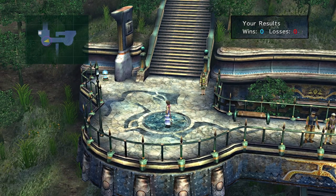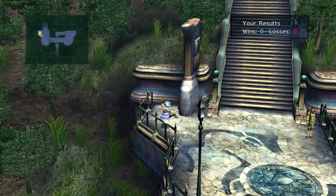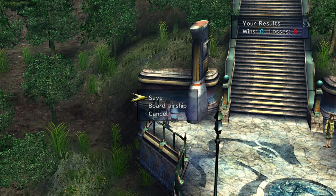You can also use the save sphere to save your data after winning, but after winning your third match, it immediately directs you to challenging Shinra. Good luck!